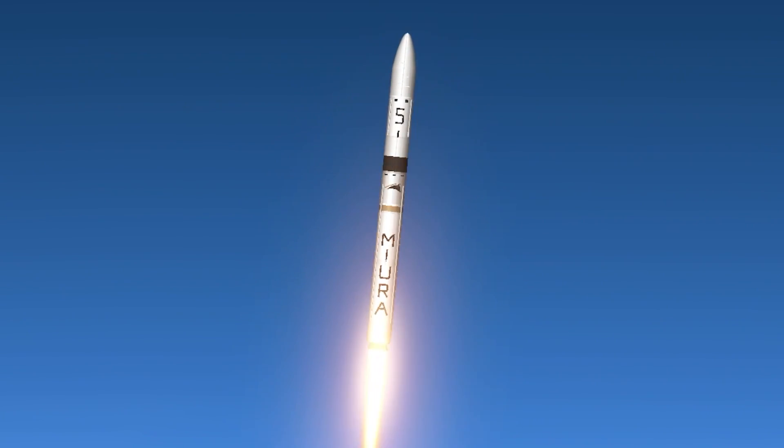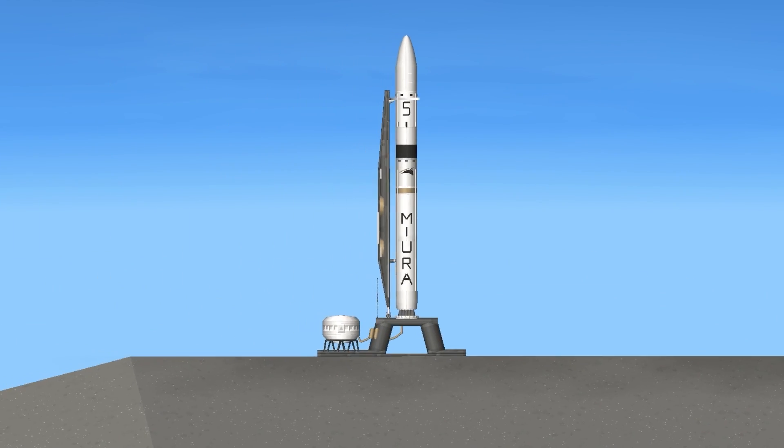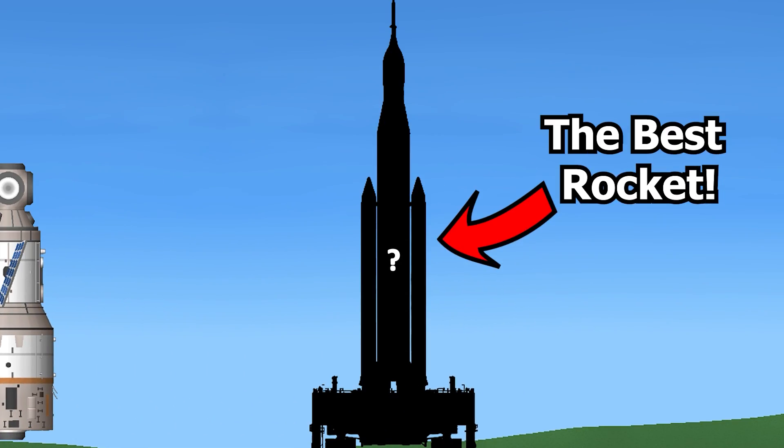Now let's move on to the 29th rocket, which is the PLD Space Mira 5. On launch, the tower falls away and it can easily send more payload to the station. If you think this is starting to get fancy, just wait until we get to the best rocket on this list.